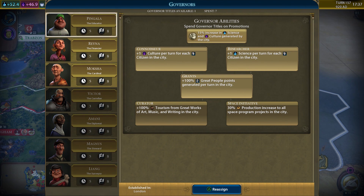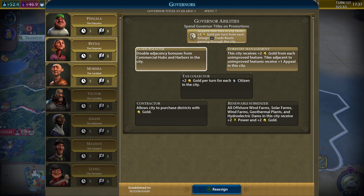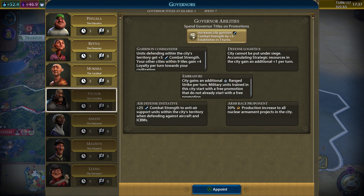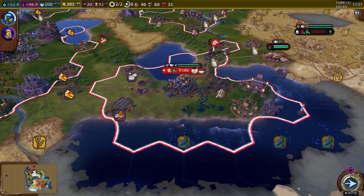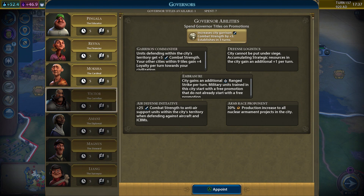We can upgrade one of the governors we have. We've got the curator, and Raina the financer. City receives two plus gold from each unimproved feature, or double adjacent bonuses from commercial hubs and harbors. We want Raina in York down there. She was there but we moved her to Newtingham. We might want to get another character instead of upgrading one we have, just so we can stick them somewhere — we'd stick them up in Newtingham and move Raina back down where she gives us those benefits.